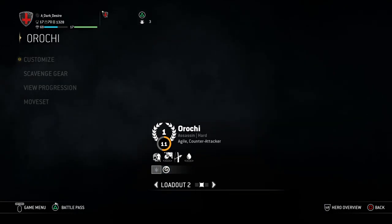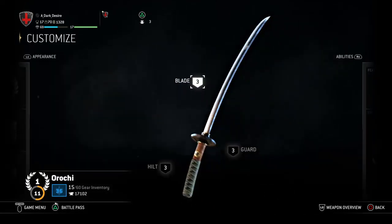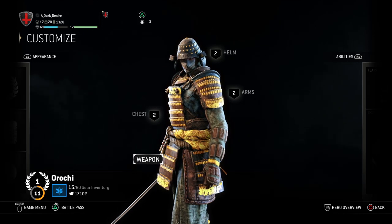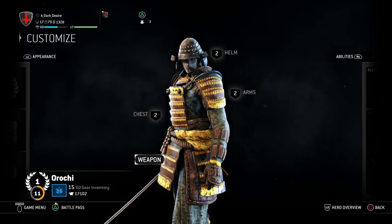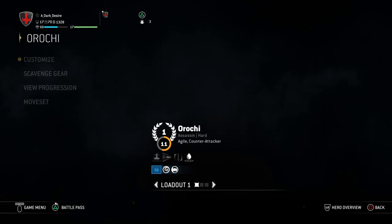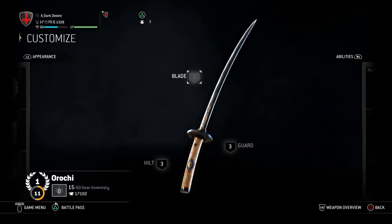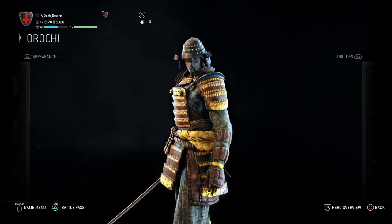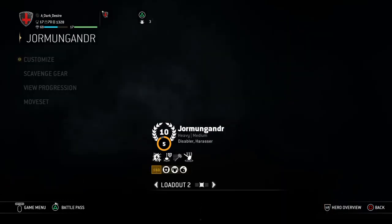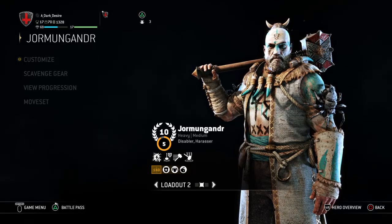For example, if I have a character on the back burner who looks cool but has no perks, I keep them there until they have enough perks to be ready for the battlefield. My tactic is to use default gear — which literally looks the same as a base character — but actually have three perks. Look like a normal character but be fully perk-equipped.